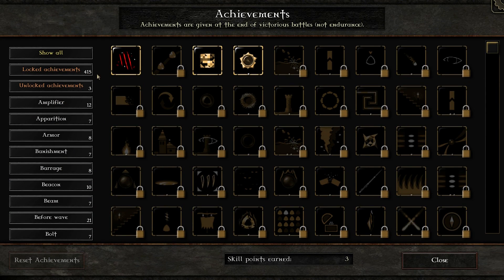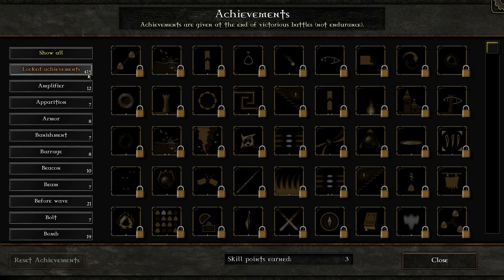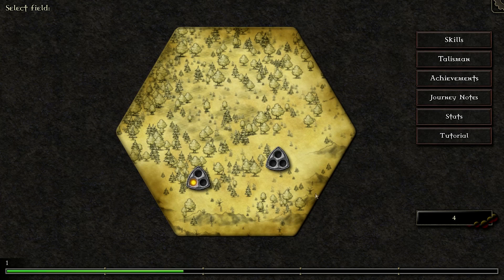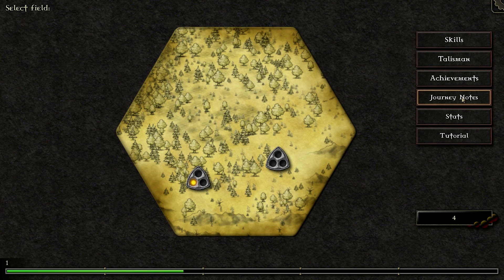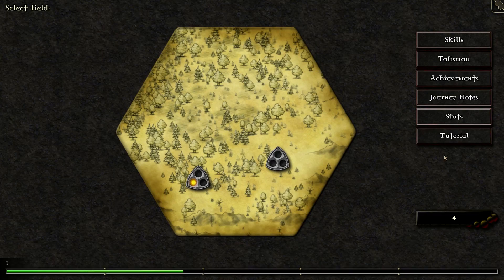There are a lot of achievements in this game. If you want to chase achievements, look at what the locked achievements are — you can sort and filter them. Each achievement gives you one skill point. Journey notes is just the story — all the story elements you've unlocked so far. The tutorial teaches you how to play the game, but that's what I'm going to do, so you don't need to click that.